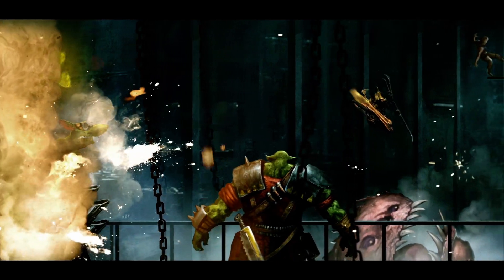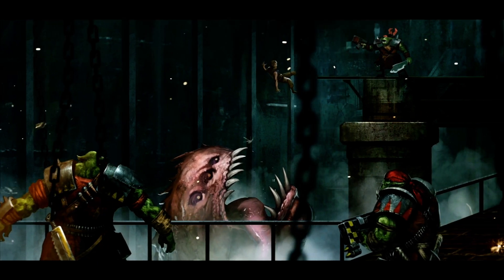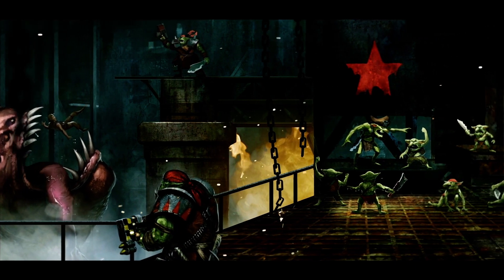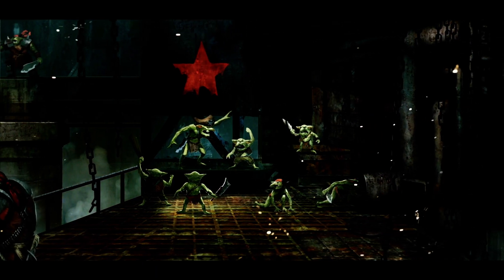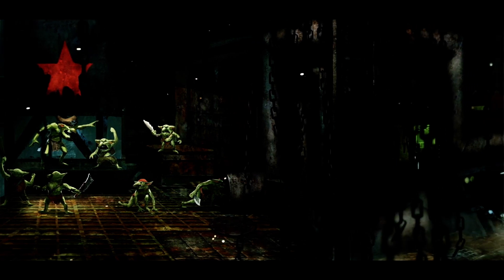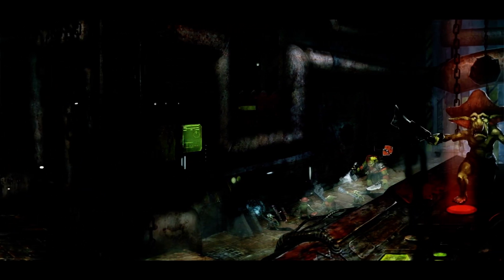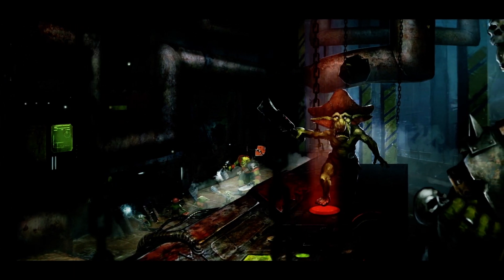Orc pirate attacks are brutally direct, with their ships rushing headlong towards their target, guns firing wildly as they come. They cannot be bargained with or bought, save with weapons that they will inevitably turn against those who try to bribe them. Orcs have a need for speed — their ships commonly mount a plethora of thrusters, boosters and extra drives, usually all wired up to a prominent red button in the cockpit.